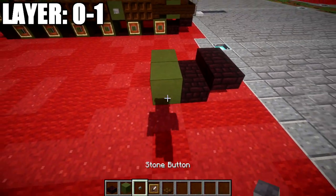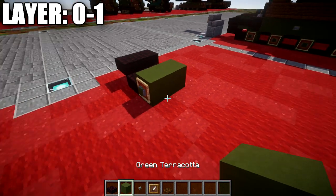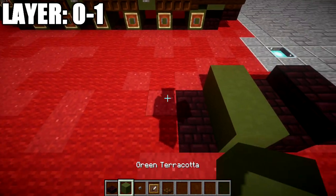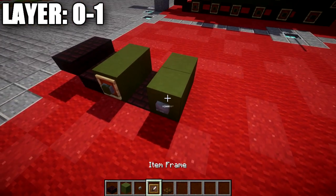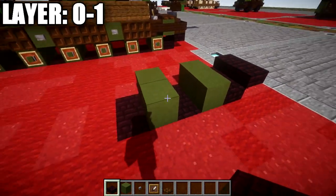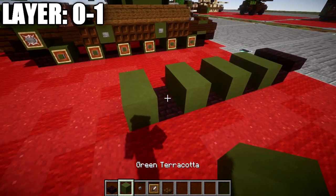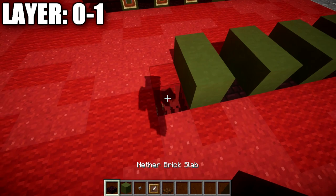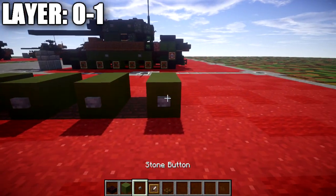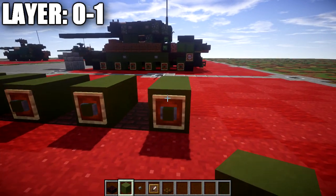Once that's finished, take our green terracotta, place down a row of two across, and on the side facing toward the outside — the left side — place a stone button, item frame, and a green terracotta block in that item frame. Then break the blocks in the ground and place down two narrow brick blocks in their space. Skip a space, place down two green terracotta blocks, stone button on the side, item frame, and green terracotta block. Repeat this pattern until we have a total of six road wheels represented by two green terracotta blocks each — six rows total, all with item frames and a green terracotta block in each frame on the side.